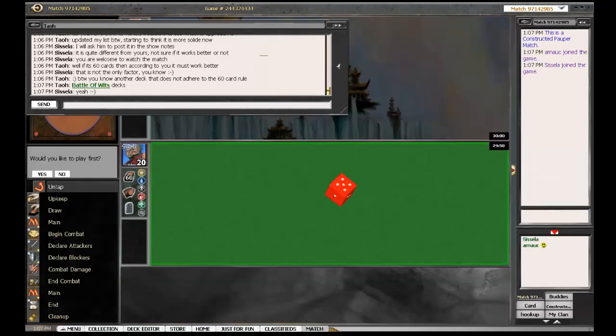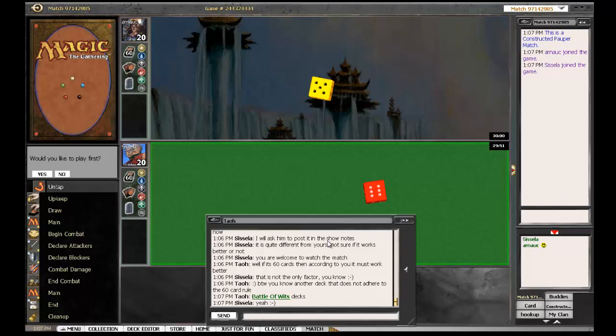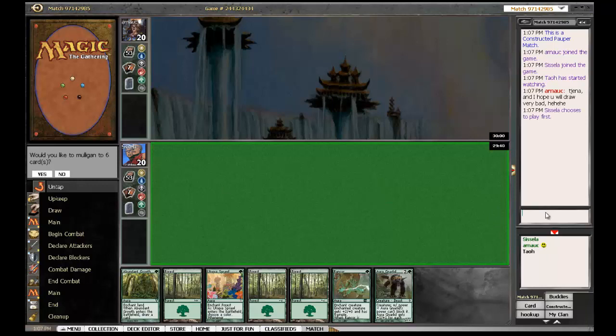Welcome back to Magic the Gathering Strat. We are playing against Arnork, our buddy, and if you want to be a sparring partner please let me know. There's also Tau here and they are both brewing Freed from the Real decks. And I am playing green-white auras. And I think this is a keep, right? I have creature, land, auras. It's just perfect.